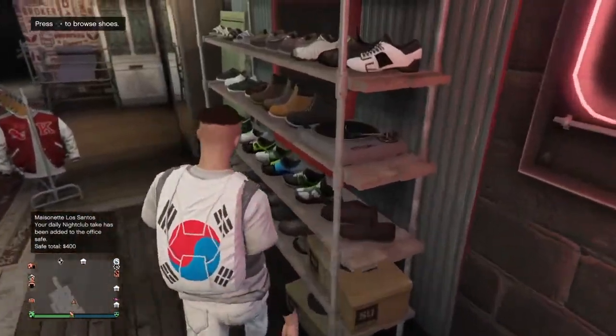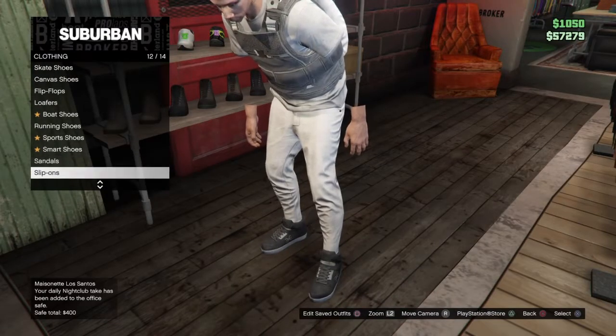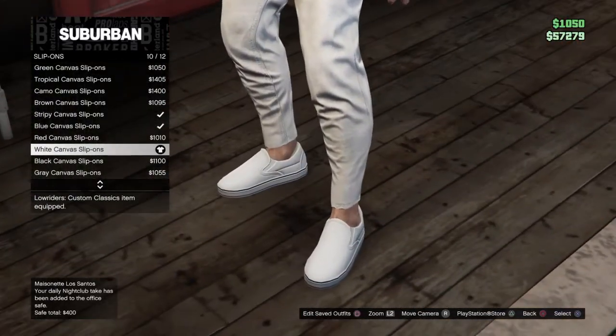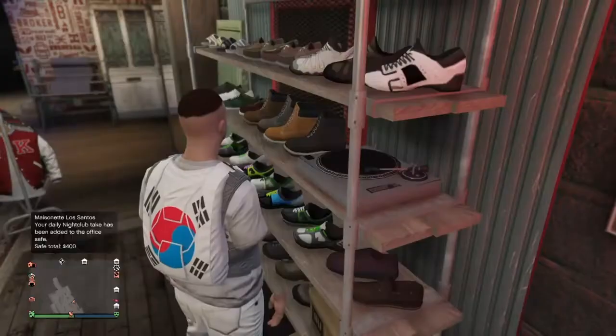Head over to shoes, go to slip-ons, and buy the white canvas slip-ons number 10. They're really cheap and look quite good with this outfit.